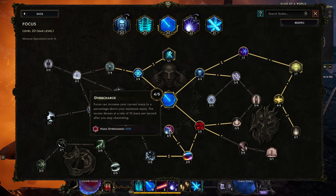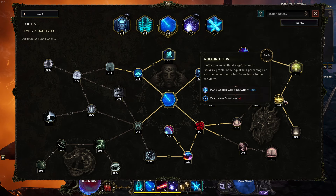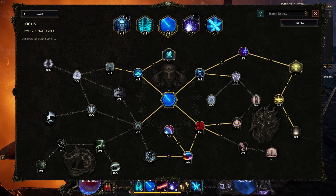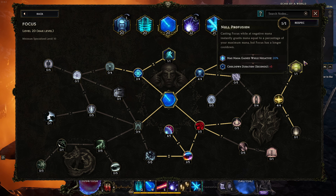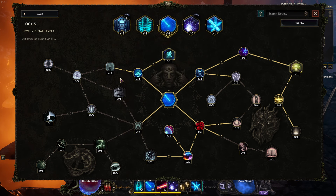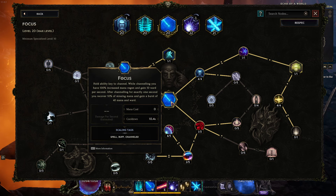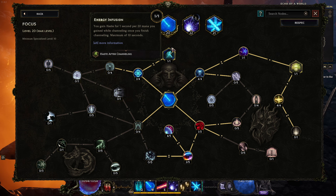Focus is mainly used to overcharge before burst, giving you more mana for Static Orb. Whenever you happen to be low while running echoes, just tap it — it gives 40% of your max mana instantly. If you have 2000 mana, that's instantly 800 mana back. Hold it a little longer for another 100 or so. You also get haste after channeling, so pre-channeling before a boss gives a little extra haste while moving in. Everything else in Focus is basically about mana.